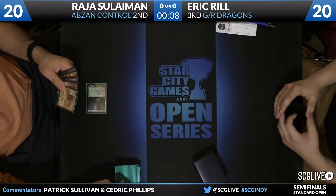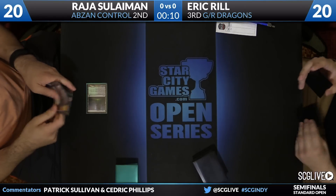Ashcloud Phoenix can give Eric a little bit of staying power. Both players are taking a look at their opening hands. It looks like Rajah might be on six cards, and he is. There's waiting for the green light, and we'll be underway here in just a moment. Rajah will be on the play. He's got a Temple of Malady to begin things here in our semifinals from Indianapolis. He'll leave that card on top.